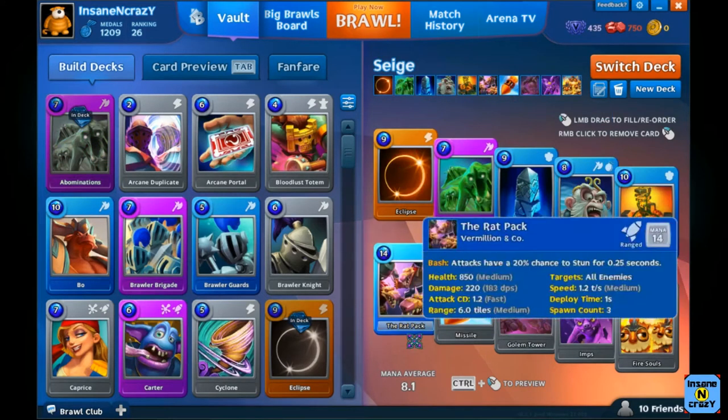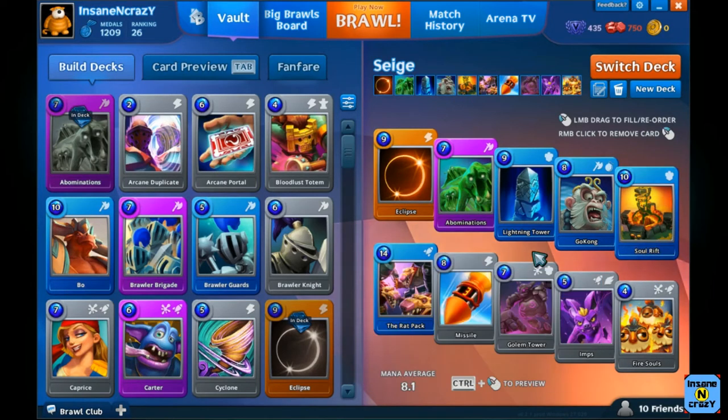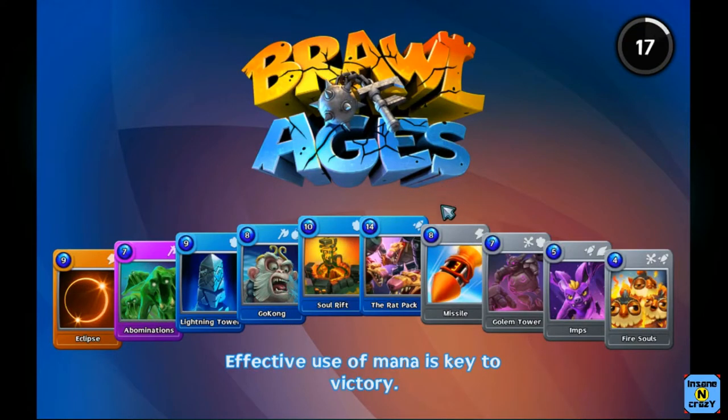Next I made this Siege deck. The idea with this deck — you can put down the Soul Rifts in the back and let those push down one of the sides. Then down another side you can do the Rat Pack, start a push down both sides. Whichever side is doing well, you can put a Golem Tower in the back, a Lightning Tower beside it to defend it, and then a Gokong to push. Let's see if we can get into a game with this deck because it is fairly fun to use.